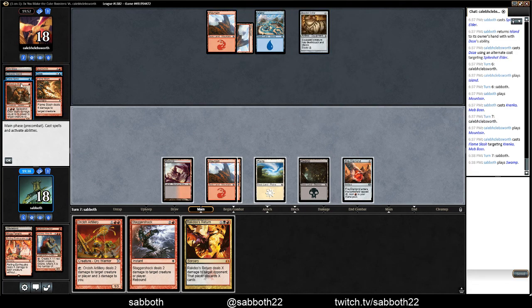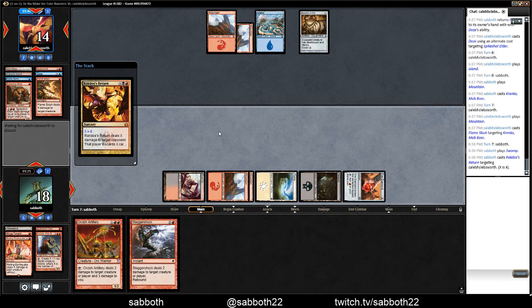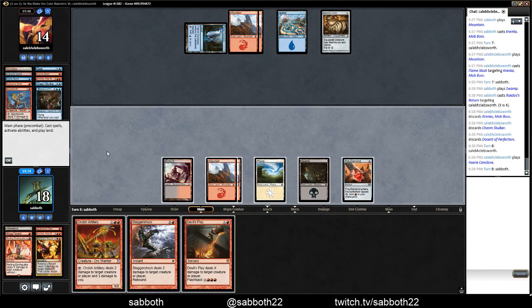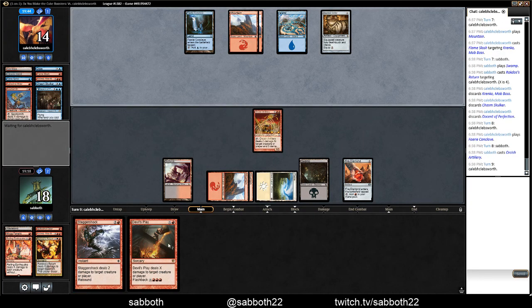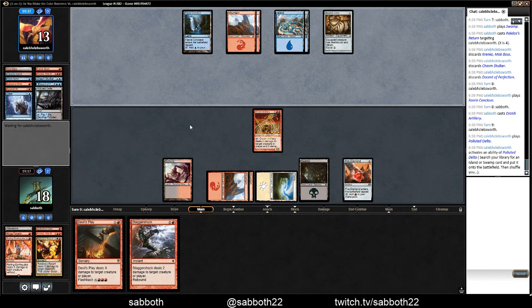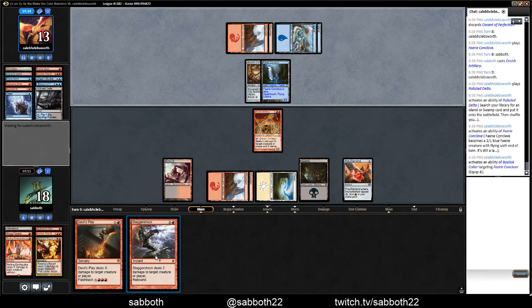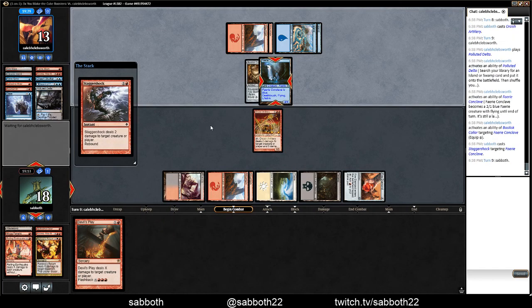Now we can tear apart their hand with Rakdos Return. They don't have white mana for the other Force Spike effect — Mana Tithe. So let's just go for the full damage. Choose four of their three cards — that is good. To be fair, we don't really have much to do, but we can deal with Faerie Conclave. We've got Stagger Shock. They're out of cards, so we have the board presence — they don't. Should be good.